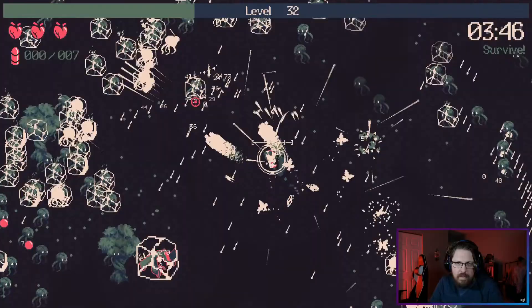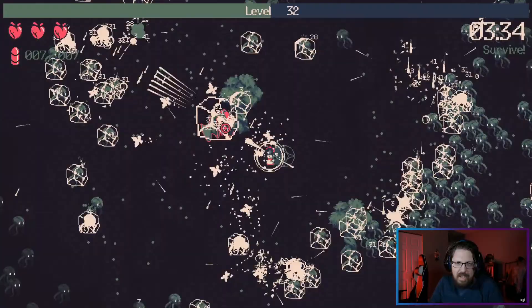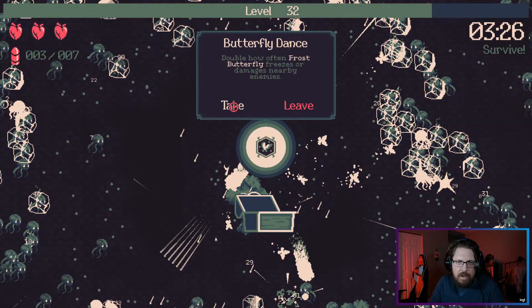You're just the dragon — let me kill you, sorry to keep you waiting. Dragon is ready to just get frozen to death. 70% increased freeze time — going to make it tough for bosses to do anything. What's our last one? Double how often frost butterflies freeze or damage nearby enemies — that's hilarious.